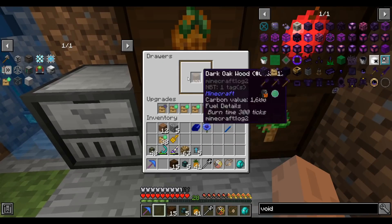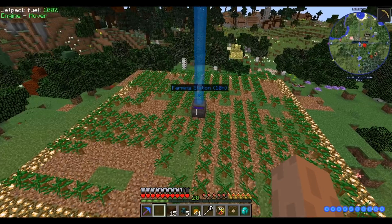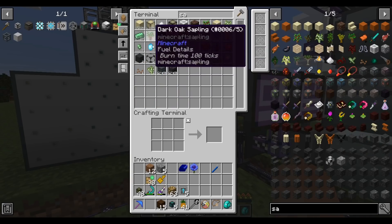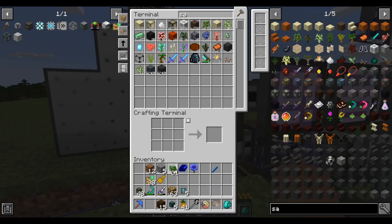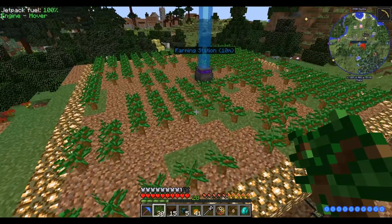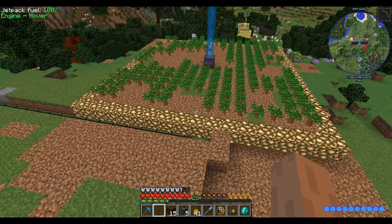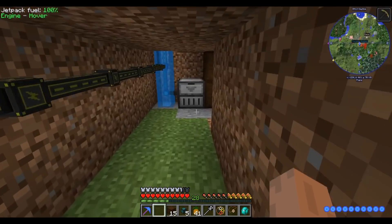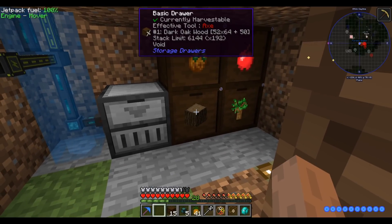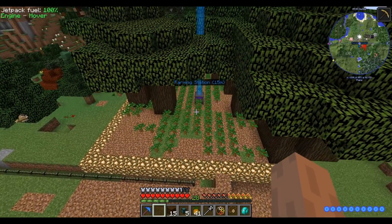I'll put a storage bus on this and run a line over to the ME controller. We now already have 30 stacks of wood and all our drawers are fully upgraded. As for saplings, if I output - it's constantly cutting - let me give it an infusion of saplings. I never let it fill up to the point where it has a whole roofed forest of wood. I started this segment with 30 stacks and in about a minute now we have 50 stacks of wood - that's a lot of wood.